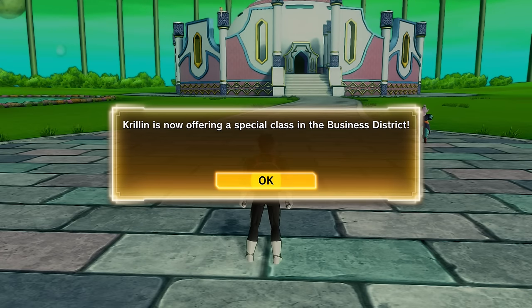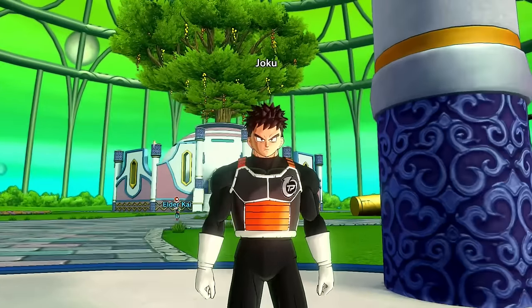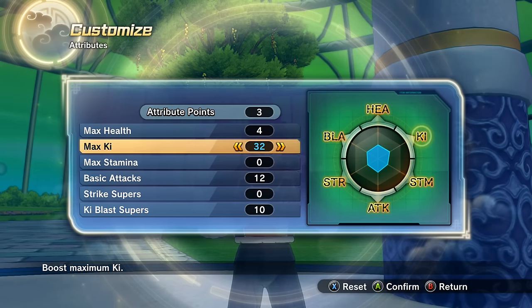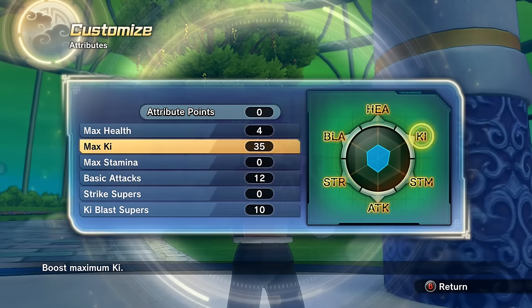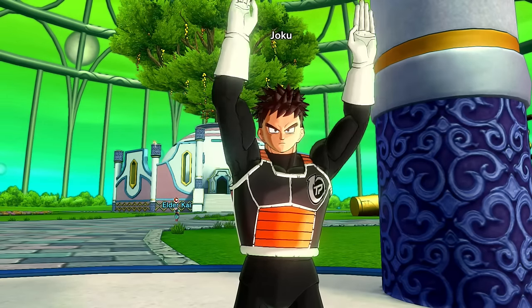We didn't level up this time. Let's head back to the Time Nest. I'm liking this — getting four attribute points each time we level up. I don't know if that's from us being in the 20s or what. Krillin is now offering a special class — I'm sure it's more milk delivery. I think I'm gonna pass on the milk for now. Let's apply these attribute points. Our health is doing pretty well, we're almost at five bars of ki — I wanna get there really bad. But guys, that's gonna have to do it for today's video. Hope you enjoyed — if you did, feel free to hit that thumbs up button and subscribe if you haven't already. See you guys in the next Dragon Ball Xenoverse 2.